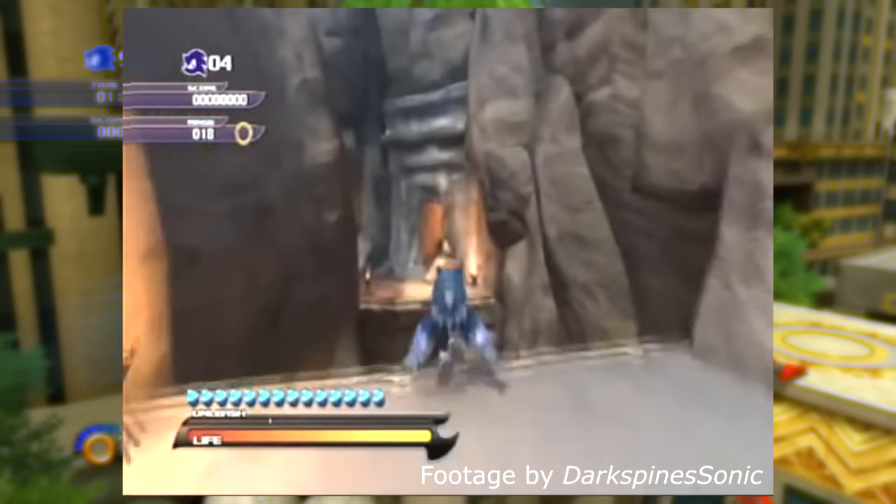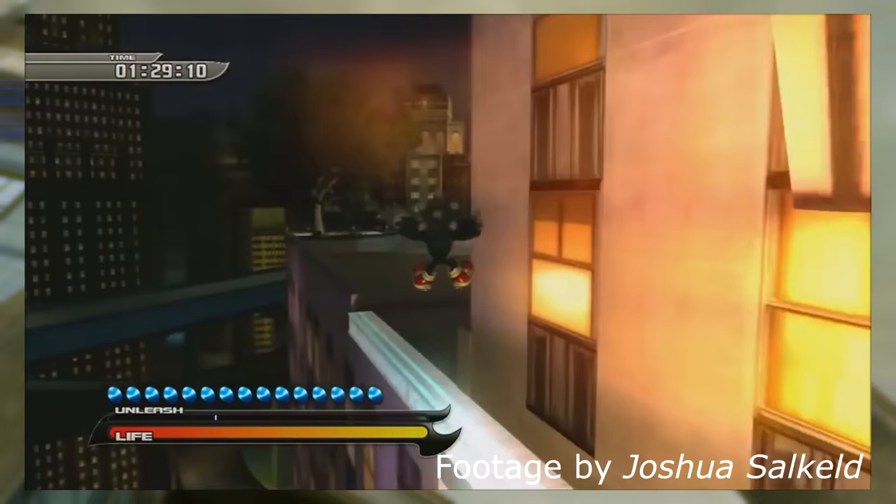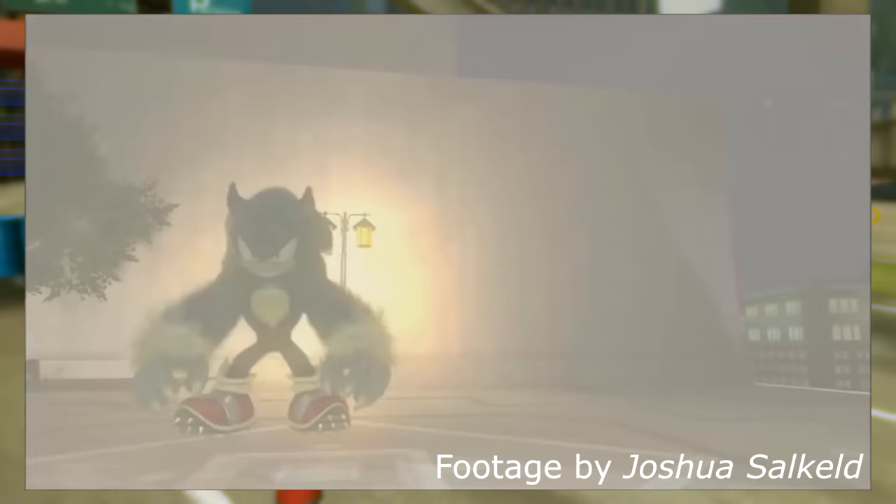Eventually you will reach a pit, which is impassable without objects to bridge the gap. Beyond it is a fairly large stretch of level leading up to the Gaia Temple. This area in the mission Play It Cool is only accessible on Xbox 360 — strangely, the PlayStation 3 version of the game has this area sealed off.